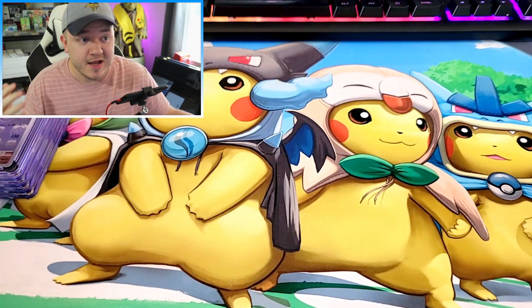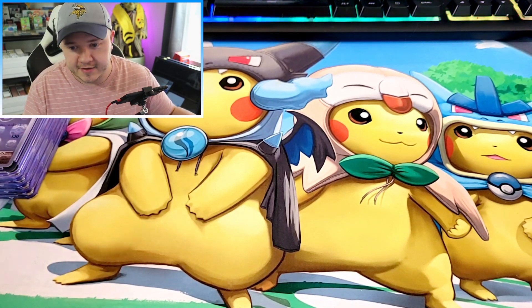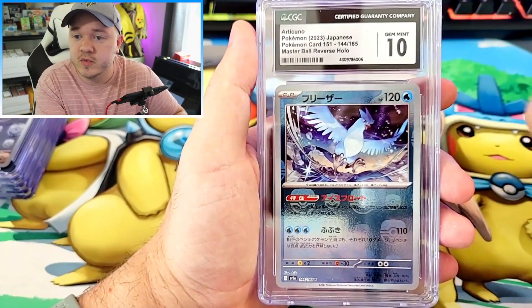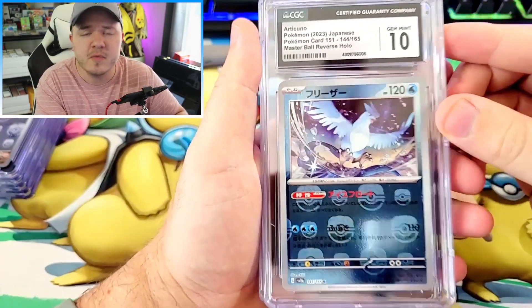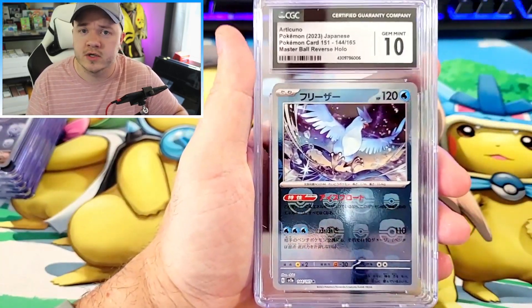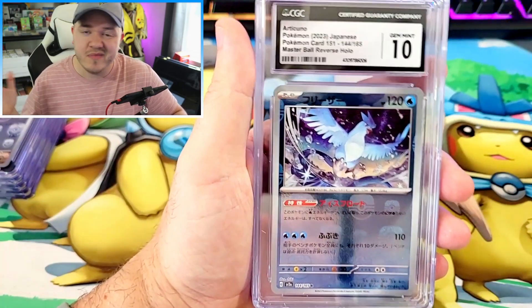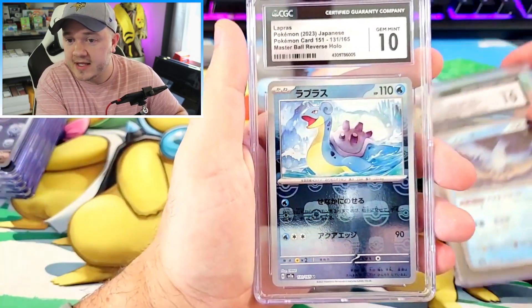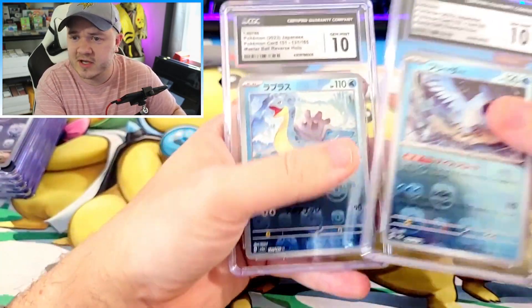So far you're probably wondering: did he get all Pristine 10s on his Master Ball Reverses? Unfortunately not. We did get a lot of Pristine 10s, but we got a Gem Mint 10 on our Articuno Master Ball Reverse. Another great artwork - Pokemon 151 just has fantastic artworks across the board; I don't know if there's any where I feel like they dropped the ball. And then next up is the Lapras, which also got a Gem Mint 10.